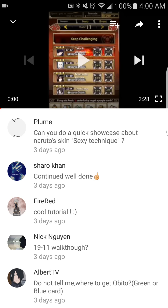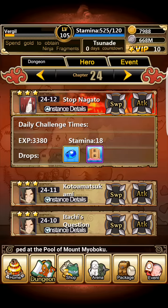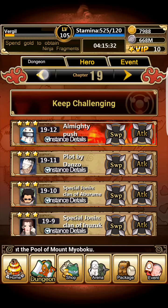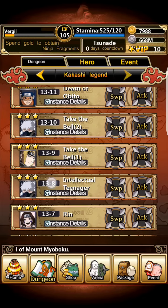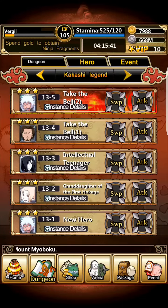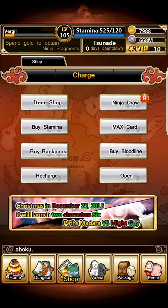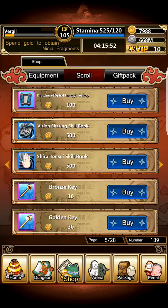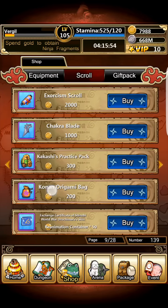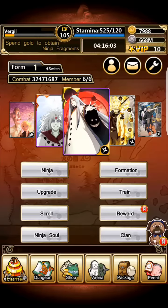Someone asked how to get Obito. Just go to Chapter 13 — specifically 'A New Hero,' not 'Death of Obito,' you'll never get Obito from there. Alternatively, go to the Shop, go to Scroll, scroll to the right, and find Kakashi's Practice Pack — you'll get two Obito Uchihas and a couple of White Zetsu scrolls. This may be Android only; I'm not sure if iOS has this feature.